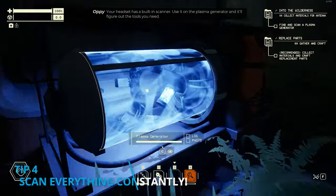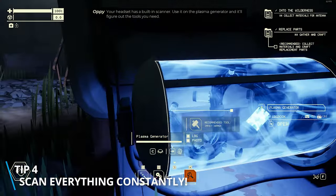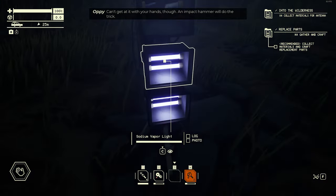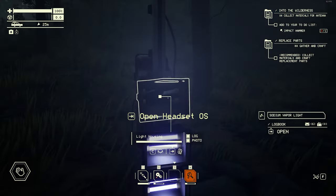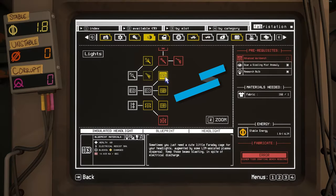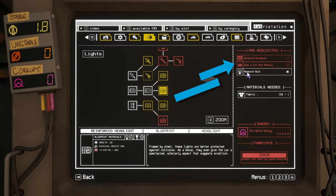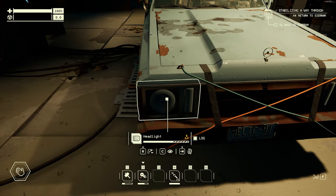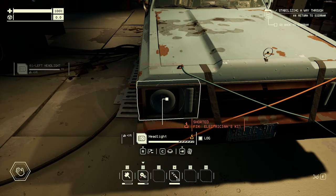At the start it's pretty easy to be in the habit of scanning everything, but don't ever stop doing this. If you're unsure if you've scanned something, do it again — objects, car parts, anomalies, everything. Scanning a specific thing can be an unlock requirement for a new garage machine or blueprints. Not only that, you can sometimes diagnose new issues with the car by scanning, as well as fill up your logbook with new info.